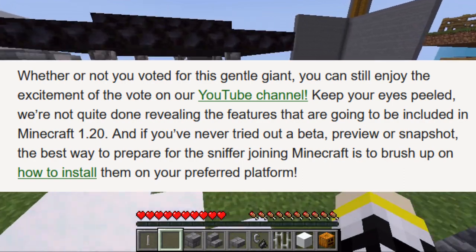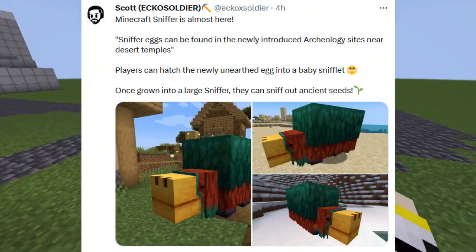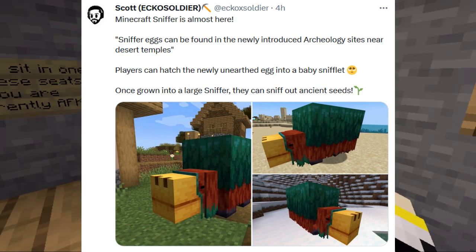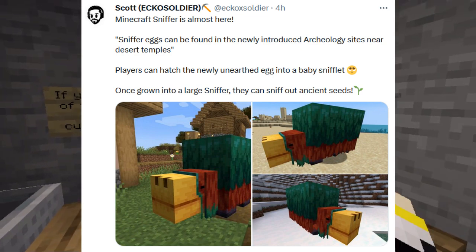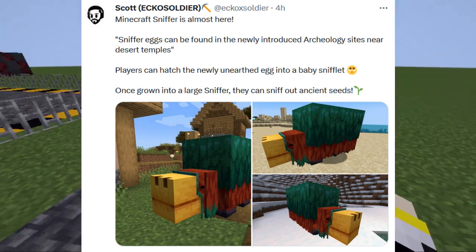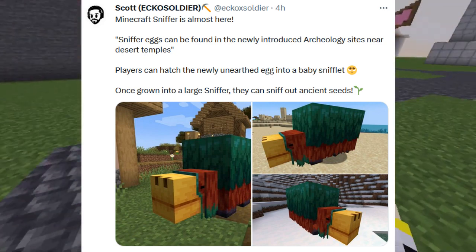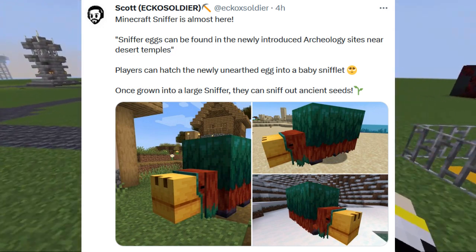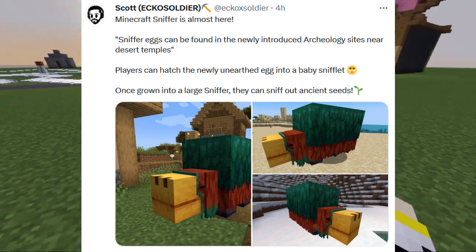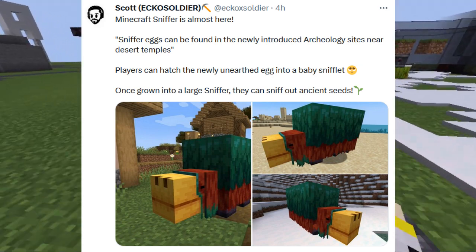Let's talk Sniffer information. This tweet from Echo Soldier says the Minecraft Sniffer is almost here. Sniffer eggs can be found in the newly introduced archaeology sites near desert temples. Players can hatch the newly unearthed egg into a baby Snifflet. Once grown into a large Sniffer, they can sniff out ancient seeds. It's even got some pictures — this thing does look big.